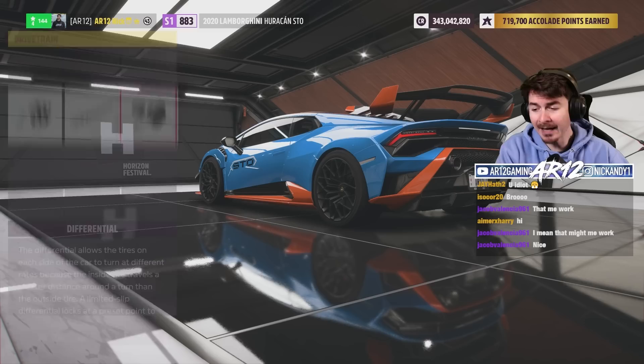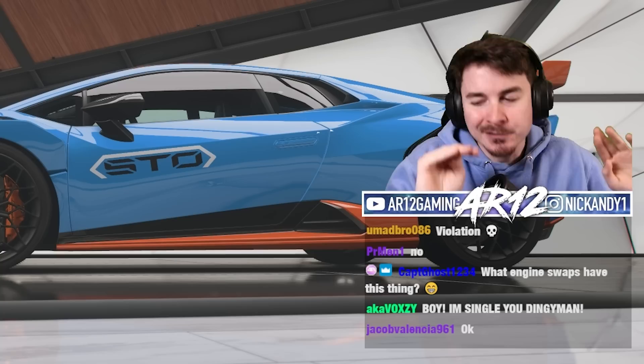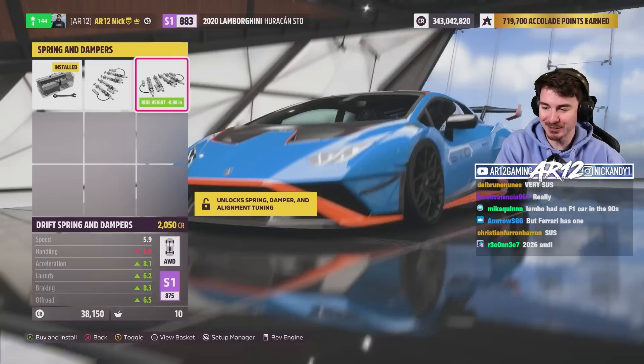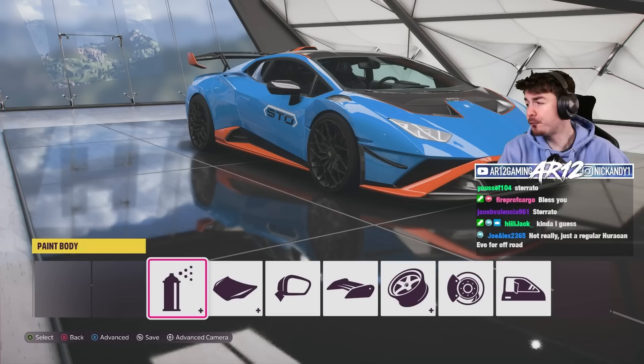We've already got a six-speed transmission — upgrade the driveshaft and toss a differential on. Fun fact: the Lamborghini Huracan STO comes with brakes that use F1 technology, even though Lamborghini doesn't have a Formula One team. I'm upgrading them anyway. We've already got race suspension on; we can toss drift suspension on. Top of S1 class, 650 horsepower — always round up — and very, very lightweight.